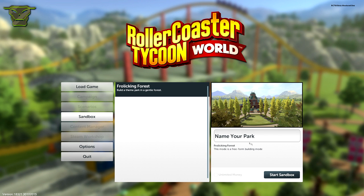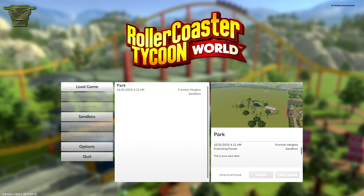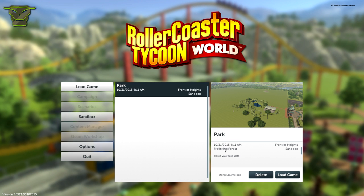Right here we have an option for a sandbox game — Falken Forest — build a theme park in the gentle forest. Basically you can name your park whatever you want. Right now everything is unlimited money because there's no real gameplay in there yet, but you can start sandbox and that's basically how you start a game.